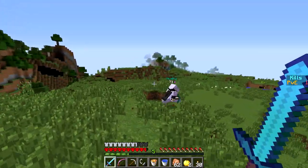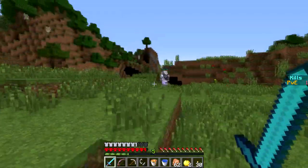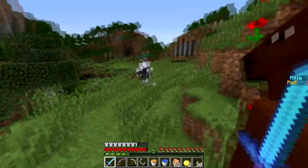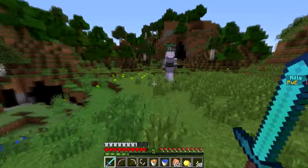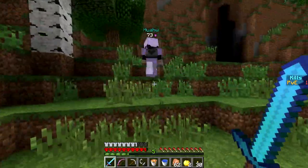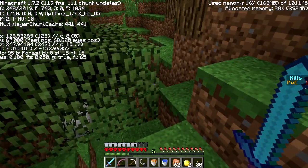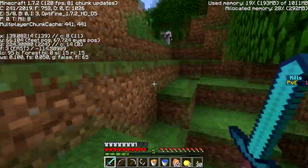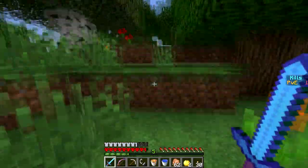We'll wait until they open the portals and capitalize on that. I wonder if it says anything about which team has entered the end — I don't think so. It only pops up when you place the eyes of ender, and it doesn't show which team found it. What are our coordinates right now? Positive, positive — we're almost at zero zero.